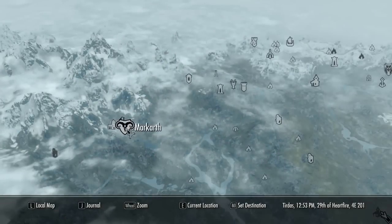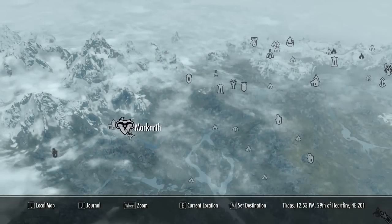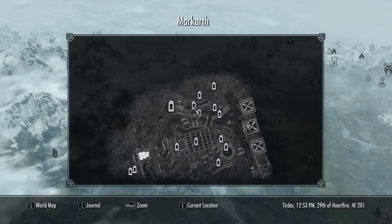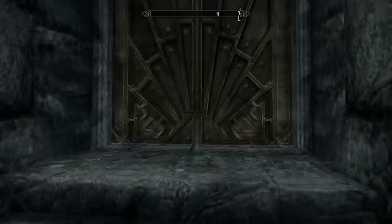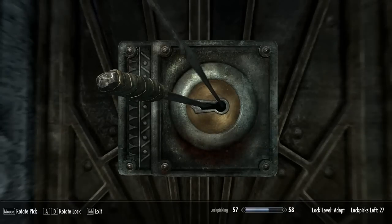Hey, what's going on guys? Today we got a little easter egg for you guys. You gotta go to Markarth and go to Endon's house where you will find an easter egg. A lot of people know about this and a lot of people don't, but you're gonna need to unlock his house, as you can see me doing here.